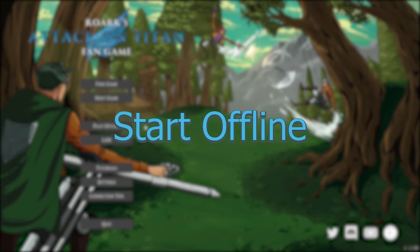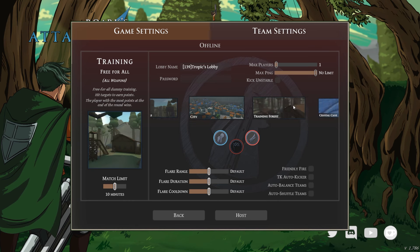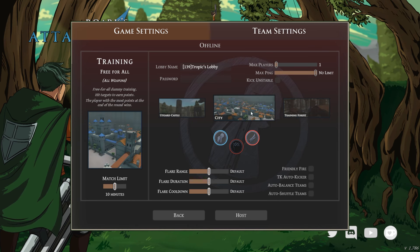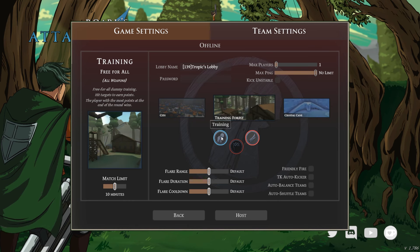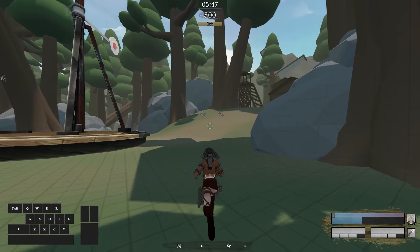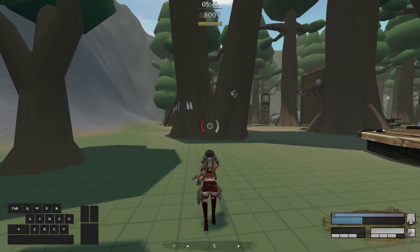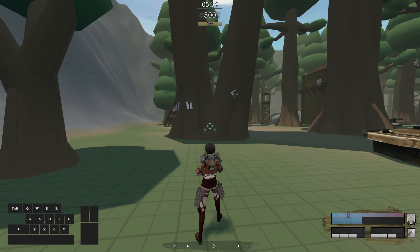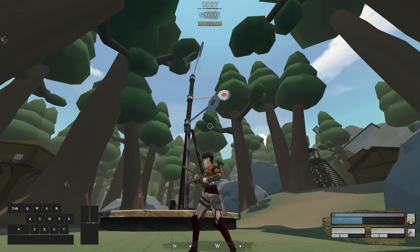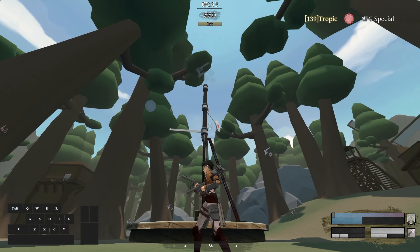I recommend you start offline to figure out how the APG works, since this class is a bit different from the ODM and you have to start changing your playstyle to adapt to the APG. The map and game mode matter very little, but training at least gives you somewhat of a target practice. When you get in, don't overcomplicate things. Figure out how the shooting works on the ground before taking it into the air. Press F to poise or aim your guns, and then hold M1 or M2 respectively to shoot the left or the right gun. You get one shot in each gun before you have to reload with R.